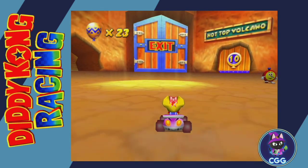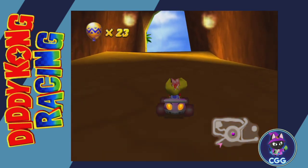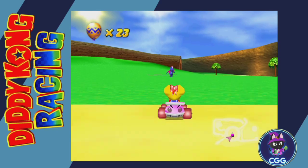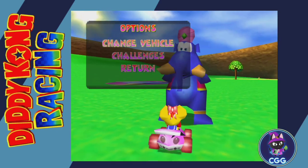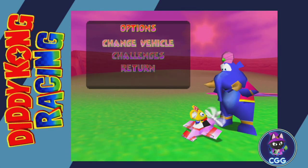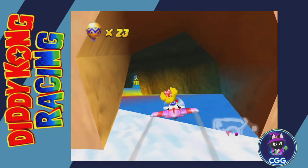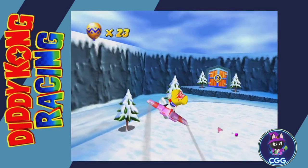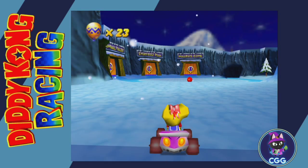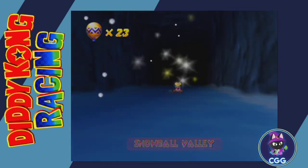Okay, that was for Dino Domain. Next we'll do Snowflake Mountain — switch to the plane. We're going to go to Snowball Valley.